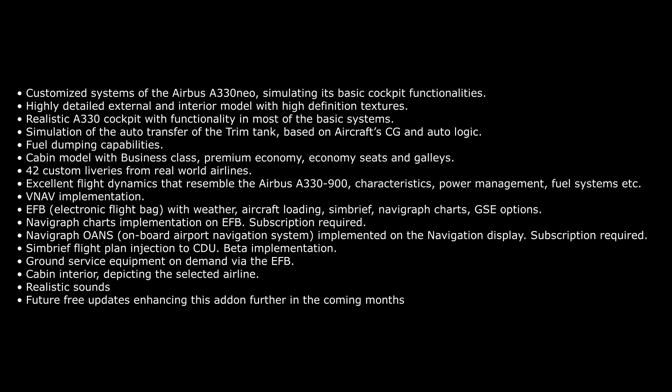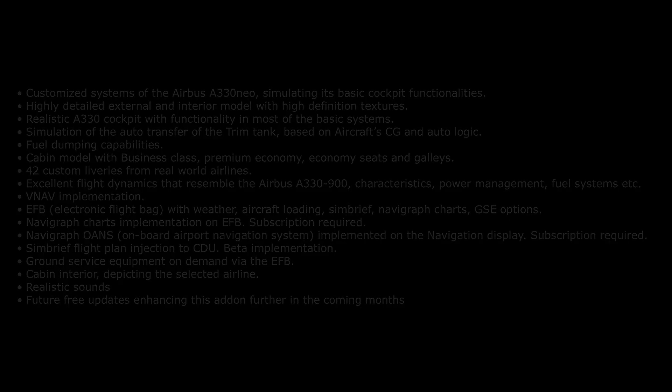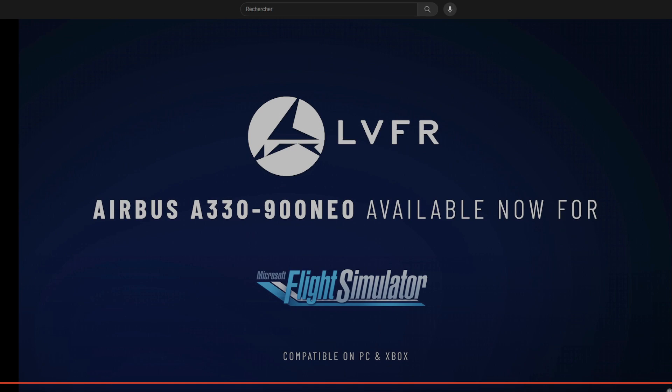Excellent flight dynamics that resemble the Airbus A330-900 characteristics. Power management, EFB implementation, Navigraph charts implementation — subscriptions required. SimBrief flight plan injection to the CDU, beta implementation. Ground services equipment on demand via the EFB. Cabin interior depicting the selected airline — that's also a good feature. Realistic sounds from the A330 — so I was wrong earlier when I thought it was the default sound. Future free updates enhancing the add-on in the coming months, like they have done for previous add-ons.